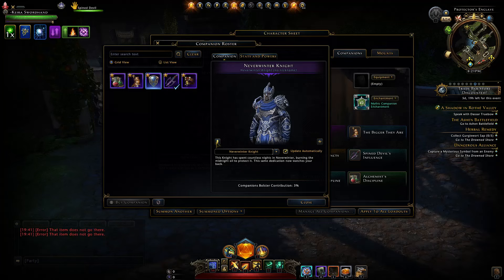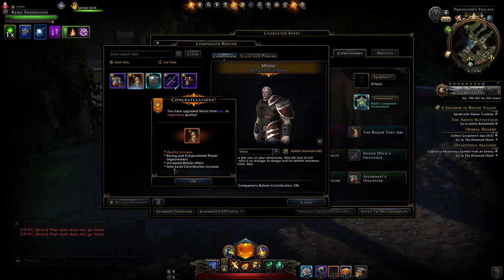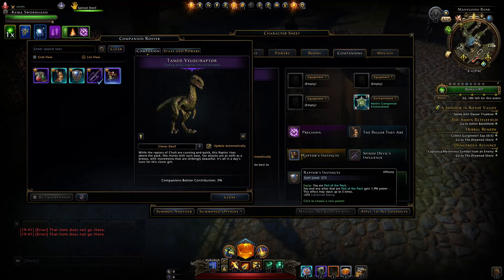I highly recommend upgrading the Neverwinter Knight first for the damage dealer — 120 tokens to legendary, then 150 to mythic. If you have them, do the same for the others. Then the hard decision: the Spine Devil is great in some content, and the Tamed Raptor gives a power boost in groups where everyone uses one — prioritize it if you regularly run with friends who have it.